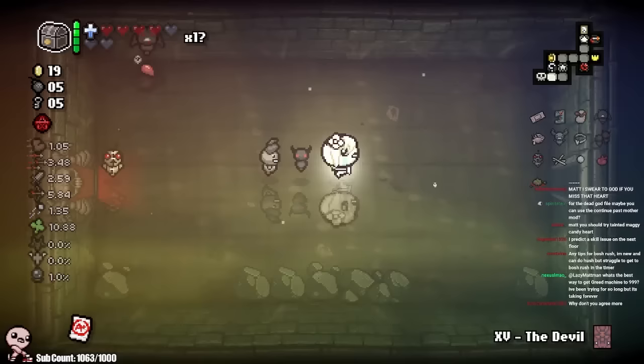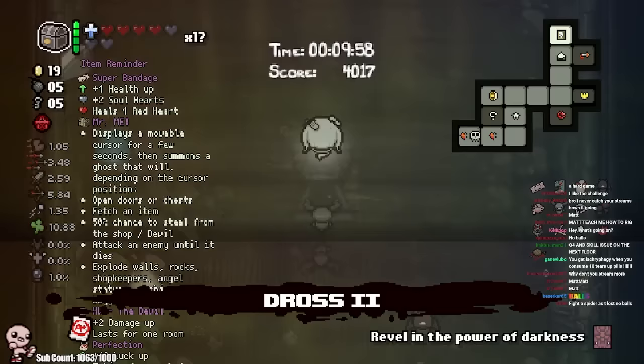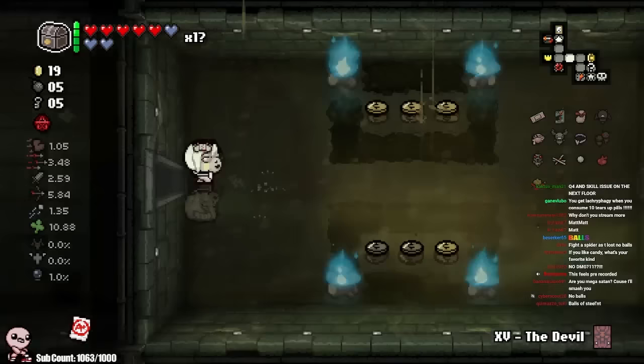This is all assuming I get hit. So far I unironically have perfectionist Tainted Eden, so I'm kind of gaming. You can't roll story items, so there's no point in me taking that knife. We'll go next floor — I'll probably go mines just because there's a higher chance of me getting hit on Ash Pit. And that's kind of what we're trying to abuse here — we want to get this devil glitch going.